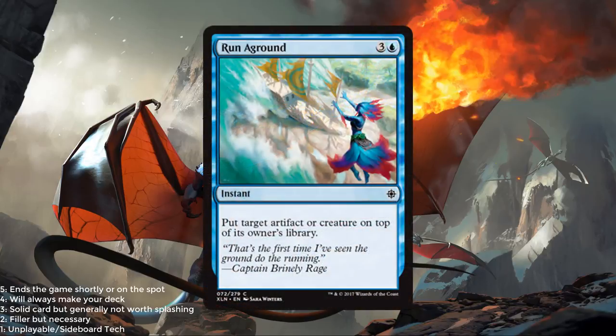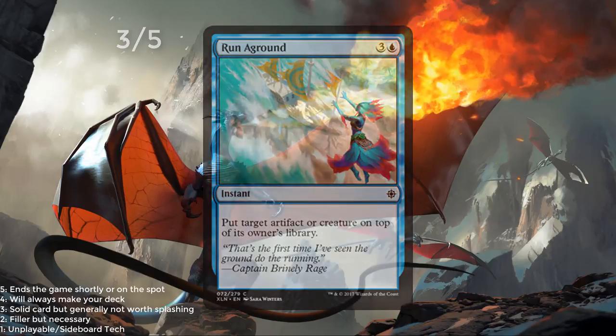Run Aground — blue and 3. Put target artifact or creature on top of its owner's library. I always love these effects, especially when they're at instant speed. This is probably just a solid 3 out of 5.